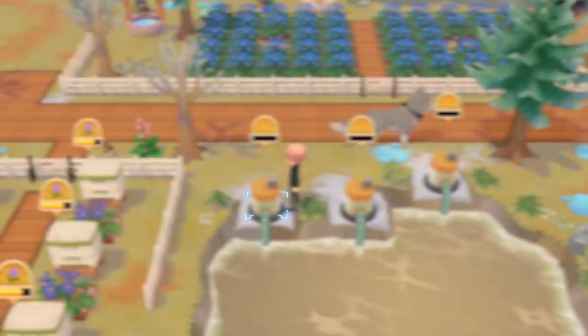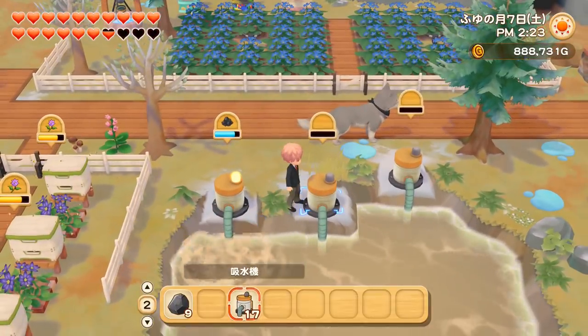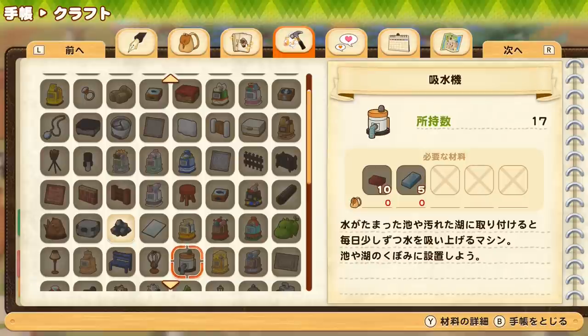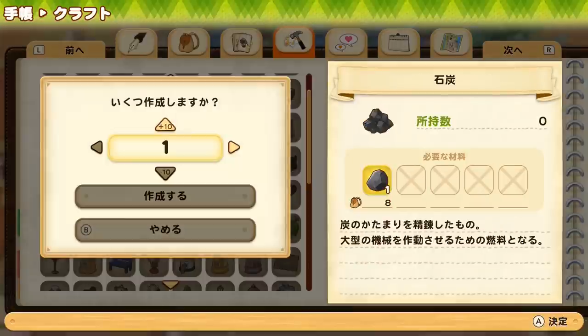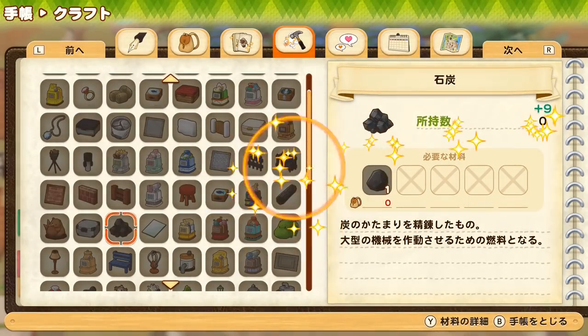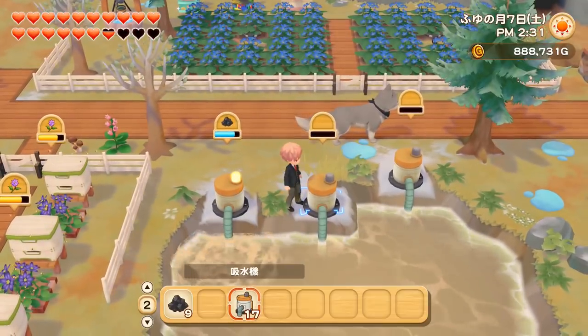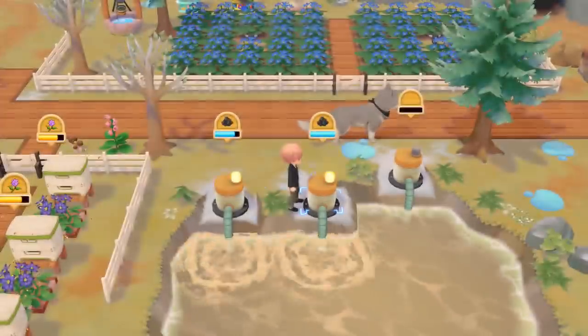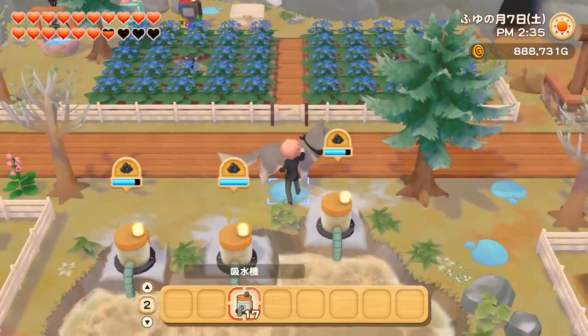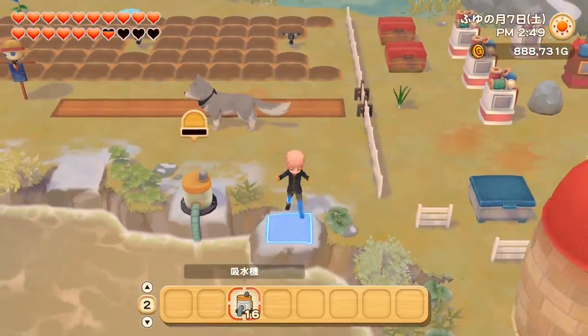And then you have to put some coal. As you can see, I don't have a lot of coal. You can find coal lumps in the second and third mine on the veins on the walls, and you can also get them from the moles, but they're very hard to find. So actually, the coal is quite hard and rare to get in this game. But basically you'll be able to load the pumps with coal like this, and then you can just fill them up.